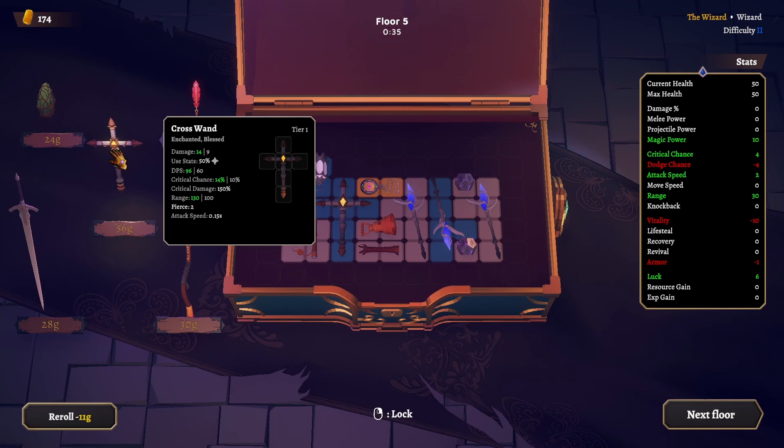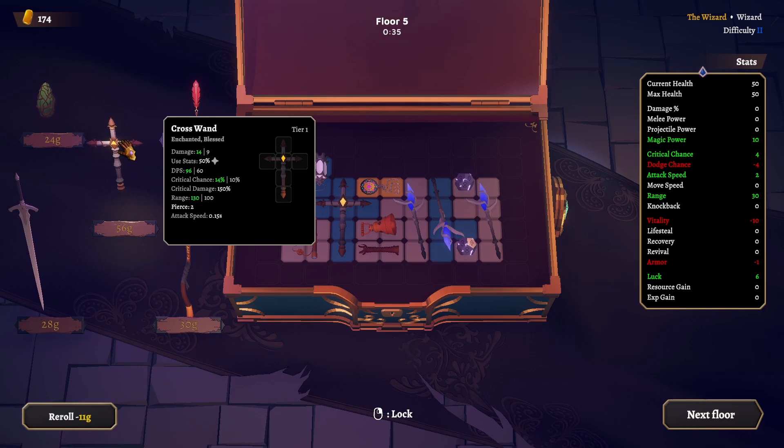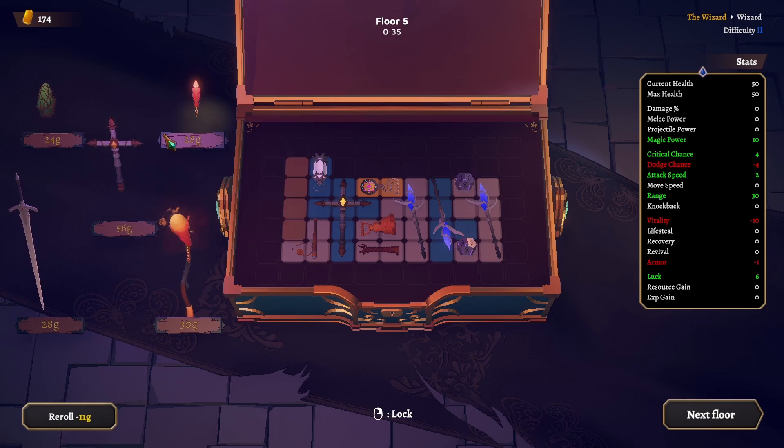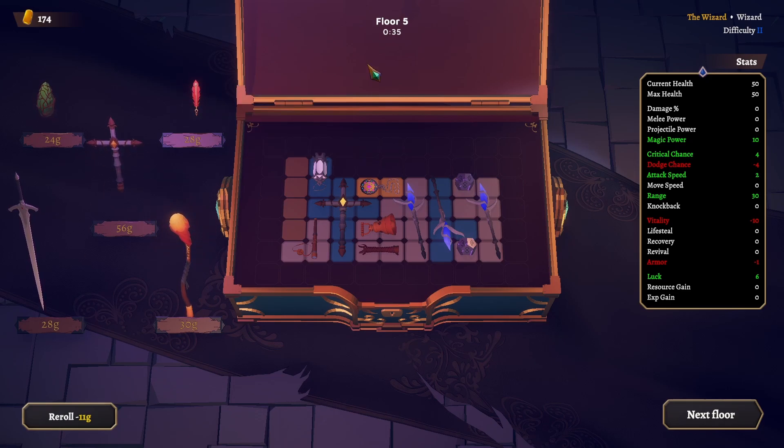Another cross wand — 14 damage, 14 crit. How does it compare? 130 range, 0.14 attack speed. We have 4 weapons. Should get one more weapon. Magic power but less attack speed — it's going to be negative 1 attack speed, but we're going to be hitting hard. Could be a good experiment. I'll try it — less attack speed, I know I said I was going for more but we'll try it.